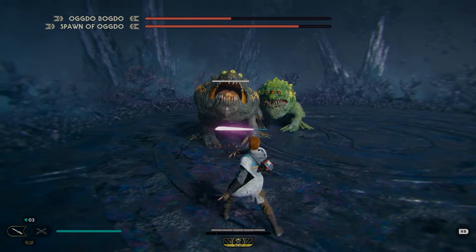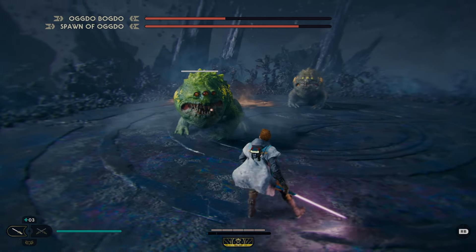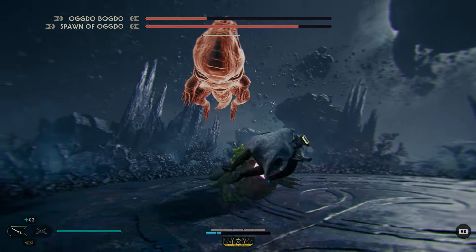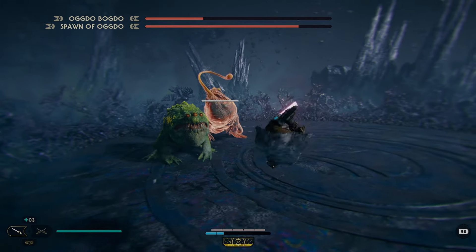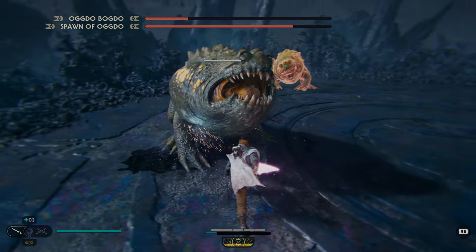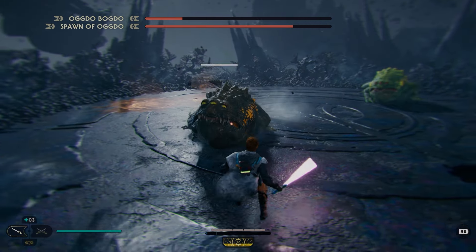See there: one, two, dodge out of the way. I even had time for a lightsaber throw during the vomit, so the vomit is not a big deal — it's a good punishing attack. This one's great because you can almost always get two hits in there. I only got one because the spawn of Oggdo was right there biting me, but here I'll get one, two — and I even went for three there.